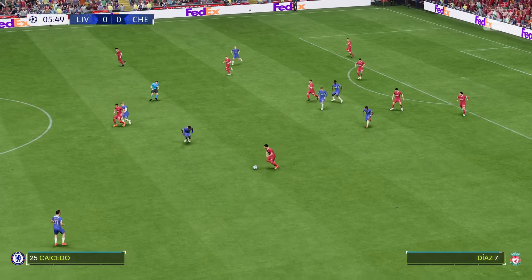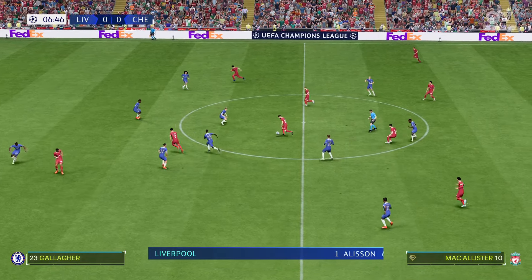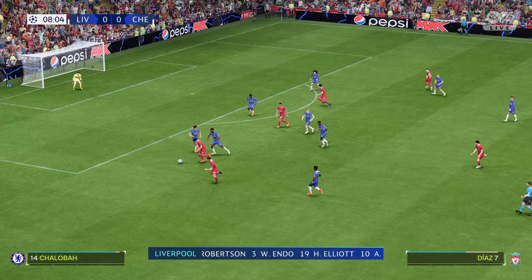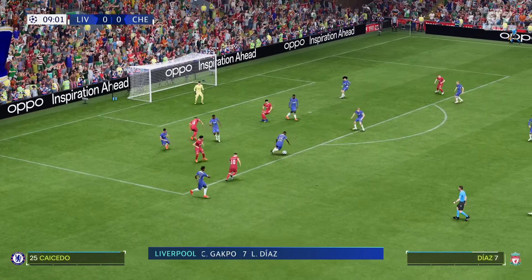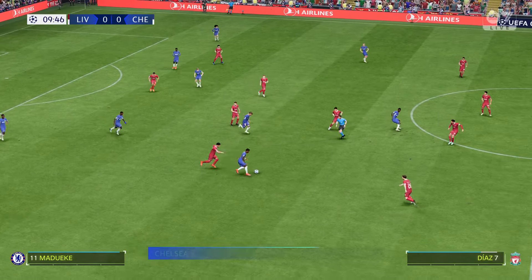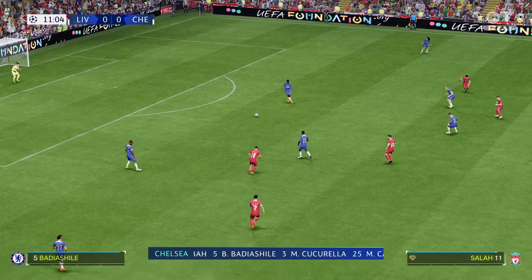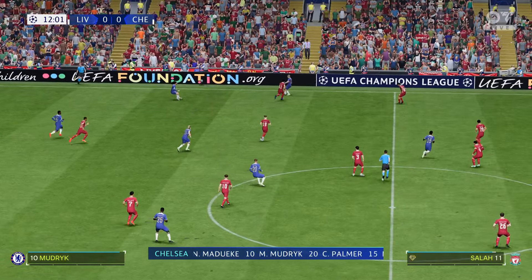Just the challenge that was required, and this is how Liverpool start the game. Alisson gets the nod in goal. Andrew Robertson starts with Trent Alexander-Arnold in the full-back positions, and in this tactical set-up they have just the one player in attack. This is how the visitors will set up today — a back four, a narrow midfield three, and a very disconnected front three. But if the midfield players give good support to the central striker, this 4-3-3 system could work really well today.